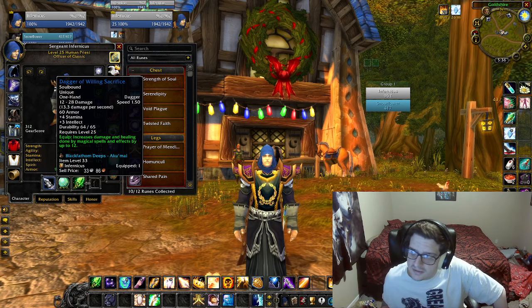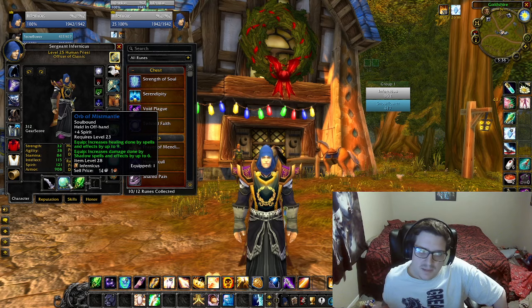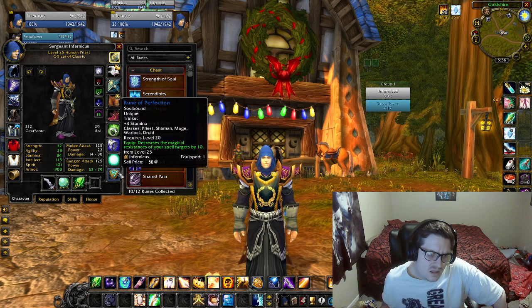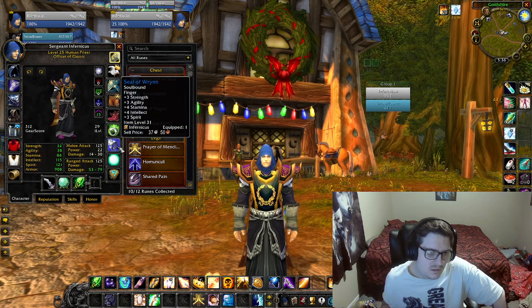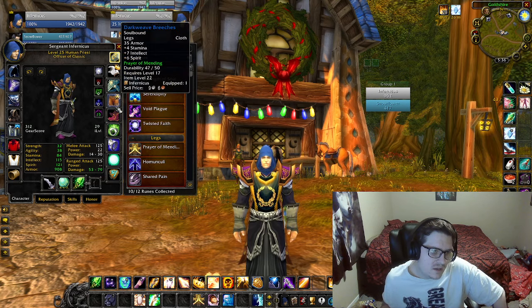The Dagger of the Willing Sacrifice is pretty good. I mixed it with the Orb of Mismantle, which is actually bought on the auction house — it's a pretty good held offhand. I got that from a quest, this one from PvP, and one piece from raid. The Seal of Worm rounds out the gear.